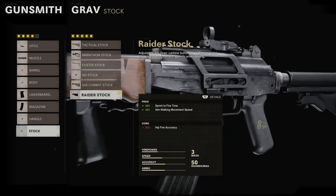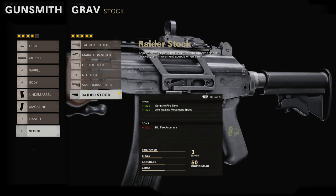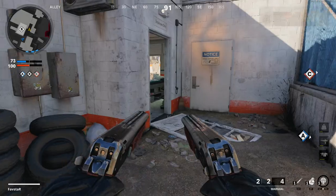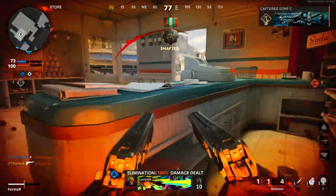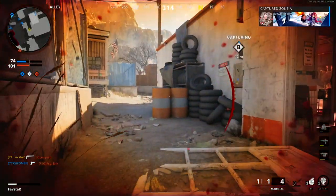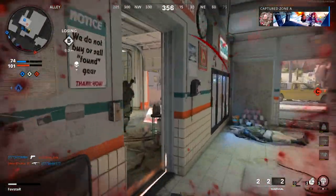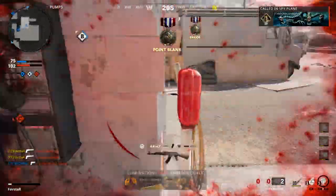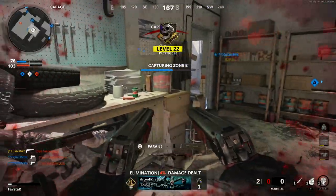Our final attachment comes from the stock category. The Raider Stock provides a large improvement to our sprint to fire time and our aim walking movement speed, with a reduction to our hipfire performance. The 30% boost to our sprint to fire time will help offset our low damage and give us a fighting chance in shorter range head-to-head gunfights. And since we'll be relying on our secondary for close-range engagements, the 30% reduction to our hipfire spread should go largely unnoticed.